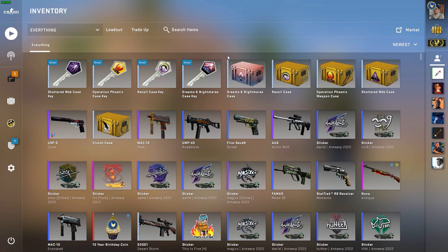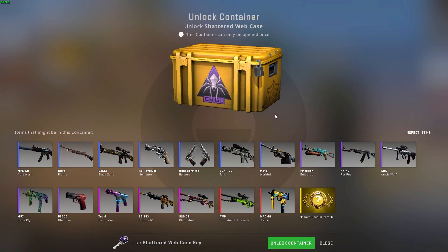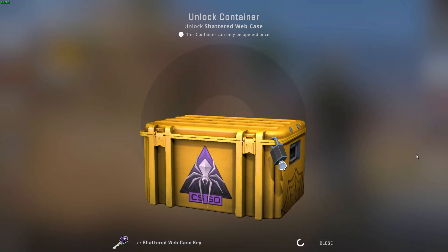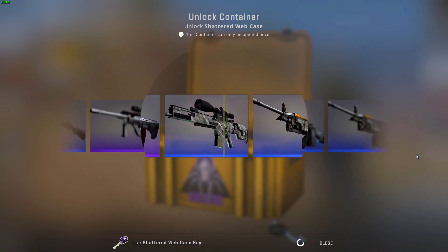Four cases starting off — we have the Shadow Web case. Let's pray that this is the last week. I need to name this video 'it finally happened' or something like that. Come on, give me gold gold gold gold — that's another blue. Surprise, surprise.